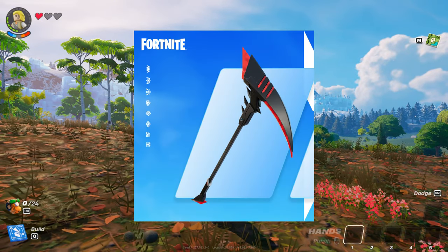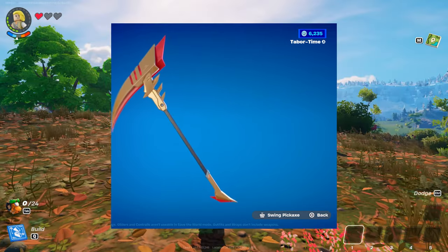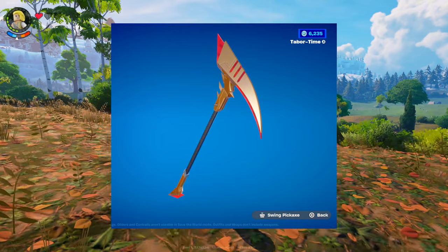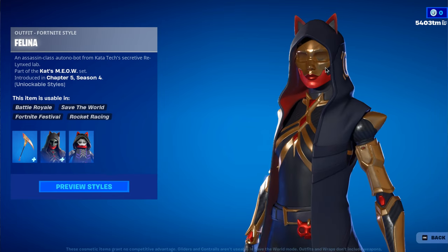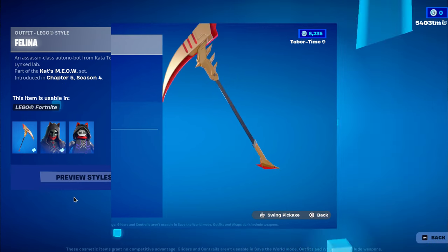Now let's take a look at the pickaxe, called Felina Claw, which is also a ranked item. Sometimes the pickaxes for Ranked Skins don't change with your rank. For example, last season's pickaxe didn't vary by rank and didn't change color. But this pickaxe is different. It should be bronze or gold color — I'm guessing it's bronze. Swing it around and it has a great red and black shadow effect.